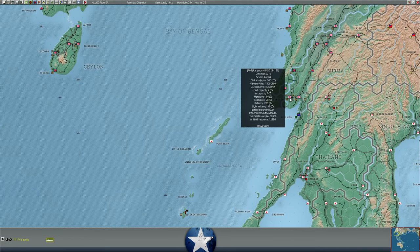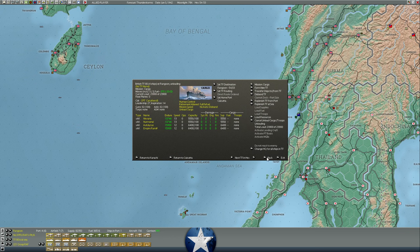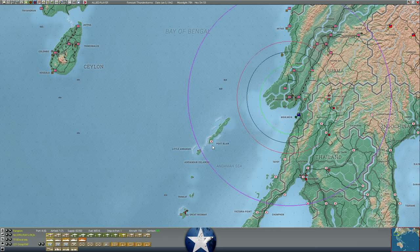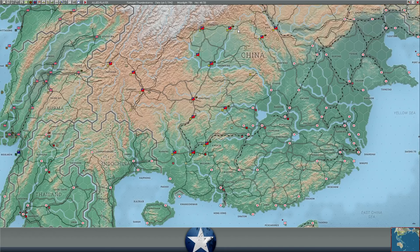We continue to unload more supplies into Rangoon — we've got 82,000 supplies there right now, plus another 23,000 in this cargo task force here unloading, and another 22,000 still in the process of unloading. Really trying to pack in supplies in Burma, and no real changes I can identify in China, so not a lot going on there.